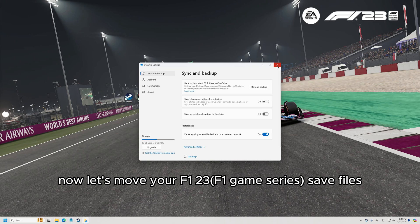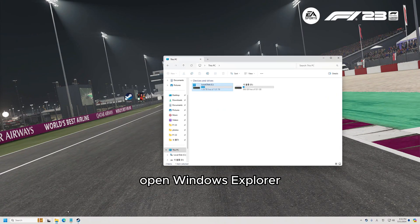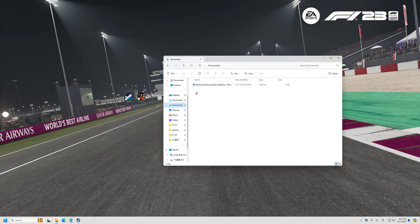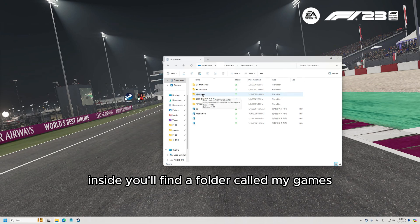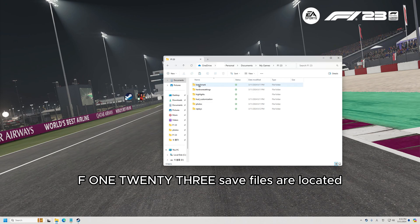Now, let's move your F1 23 save files from OneDrive to Documents. Open Windows Explorer and navigate to your Documents folder. You'll see a shortcut named Shortcut to Documents — double-click it to open it. Inside, you'll find a folder called My Games. This is where your F1 23 save files are located.